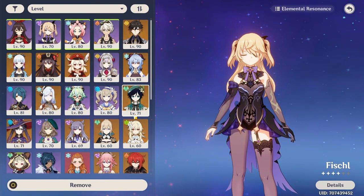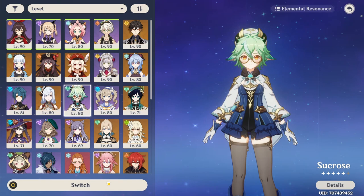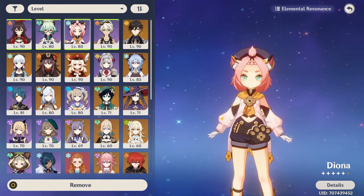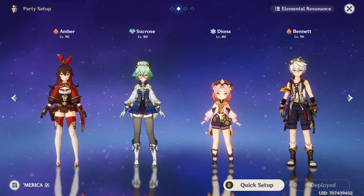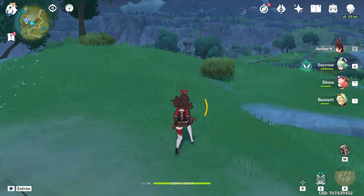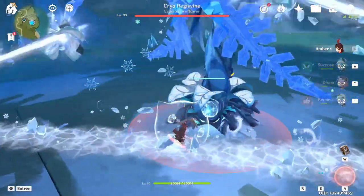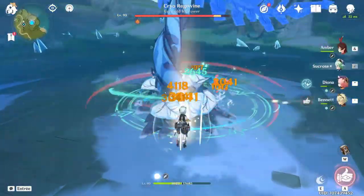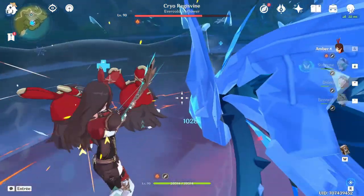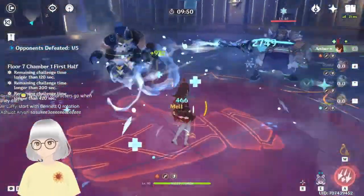For the Nuke team, go with Amber, and Kazuha as the number one priority — or C6 Sucrose, or whatever you have. If you need to apply Cryo, Diona is the best, especially at C6. If you don't need Cryo — like if you're fighting the Cryo cube — you can go with Mona. And for the last spot, you need Bennett. He is very essential. This is pretty tricky to set up, but it works — and I just killed that thing.